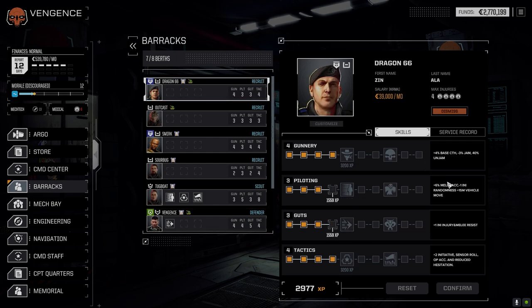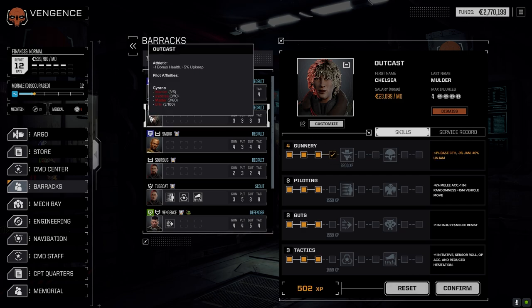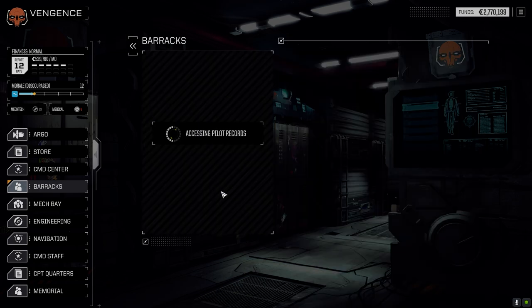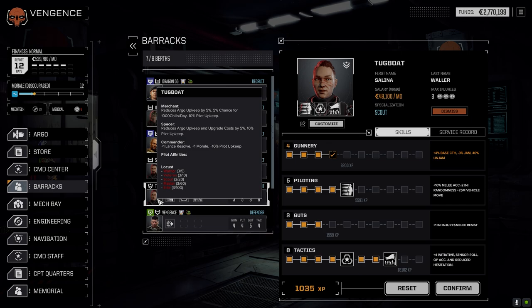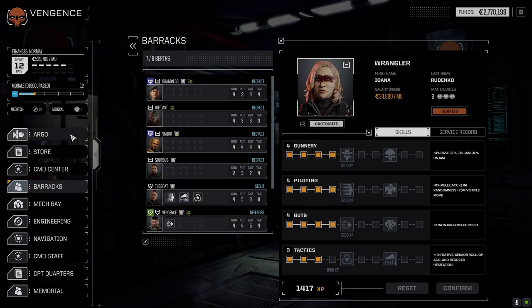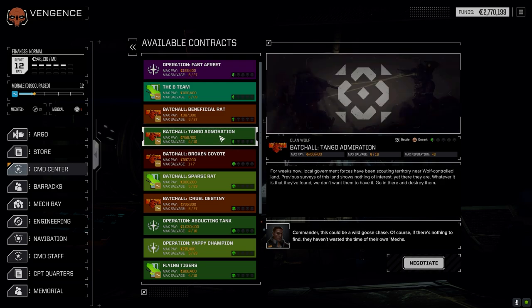We have some pilot XP points to spend. I'll grab Guts for Dragon because we had a bailout last episode - want to minimize that. Gunnery for Outcast since she'll be piloting the Hunter. I want to bring piloting up and try to get everyone to all fours first. Tugboat gets more Gunnery since she's piloting the Locust. Wrangler also gets some Gunnery. Hopefully this helps and we don't get overwhelmed this time.